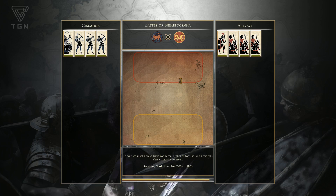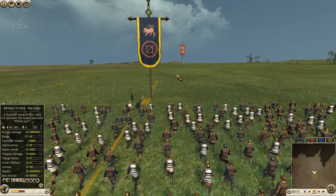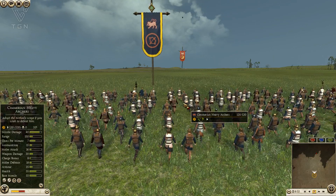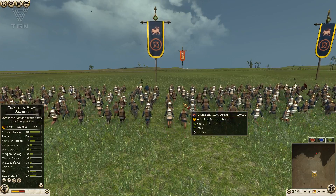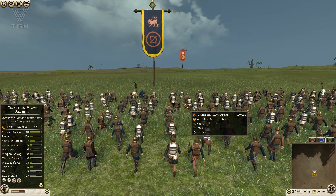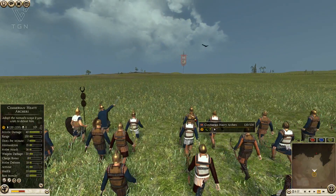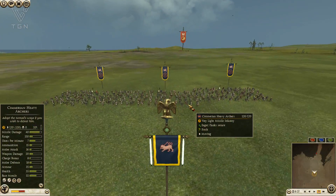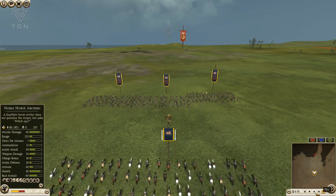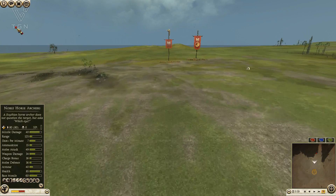Cimmerian heavy archers have become the most powerful archers in the game from a shooting standpoint. Their missile damage is quite good, they have nice shots per minute, and they also have good armor at 35. They don't have a shield value, but Cretans don't have a shield value anymore either. These Cimmerian heavies also have precision shot, which means for a brief time they'll have 47 missile damage - quite nice.